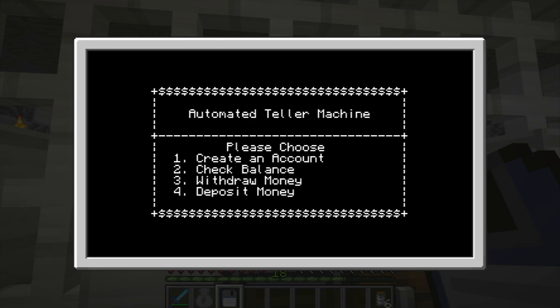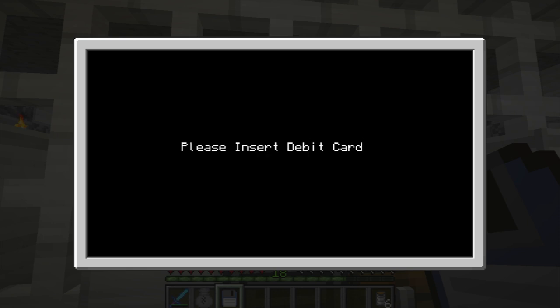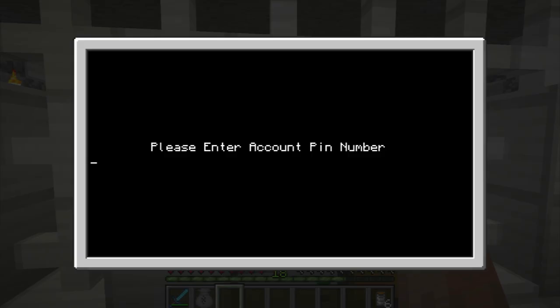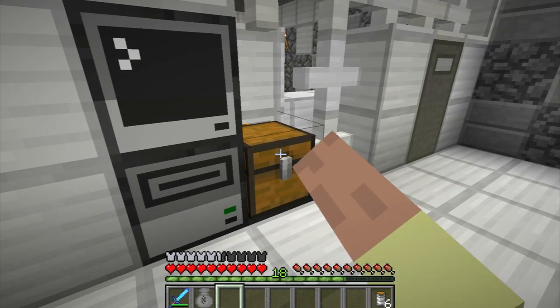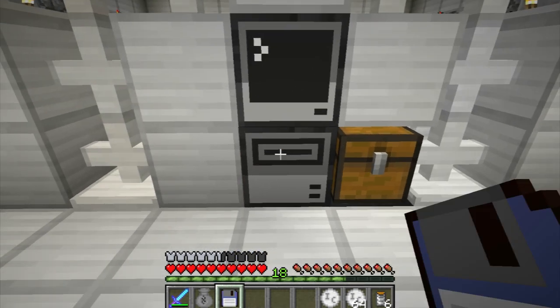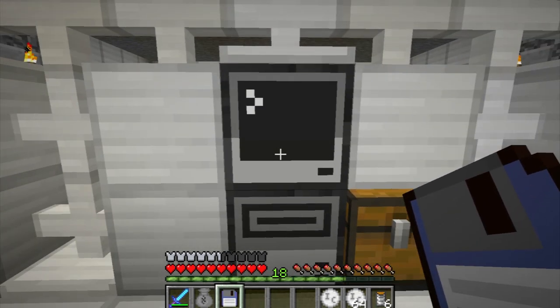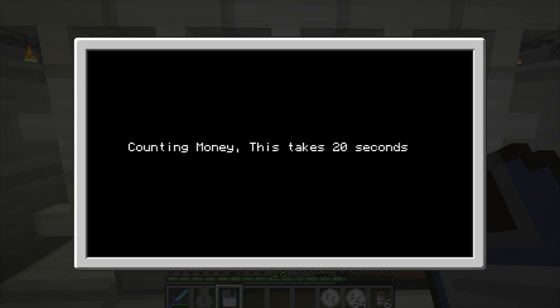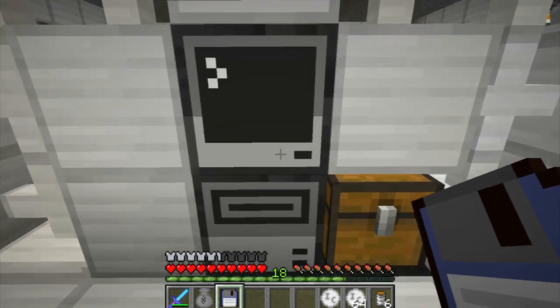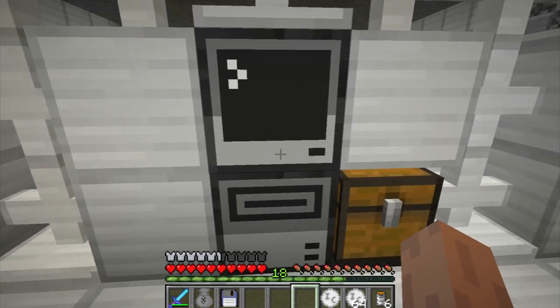It'll automatically reset and go back. Now let's go ahead and deposit some money — push 4, insert my card again, enter my PIN number. Deposit money into the chest. Looks like some money is already left in there, so I'm going to take that out. The card ejects automatically. It takes 20 seconds — what it's actually doing is counting the money. It's my own little design that I came up with.